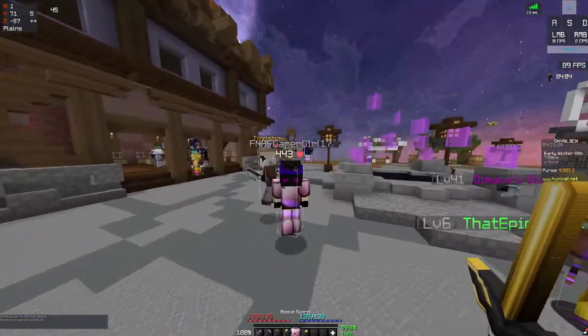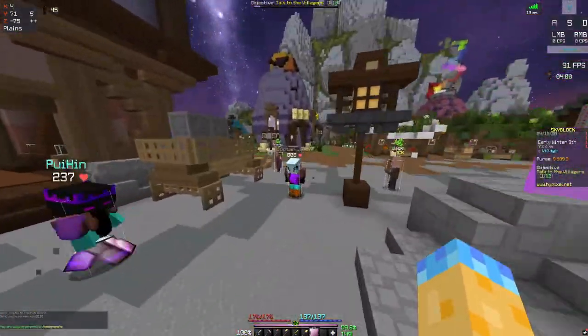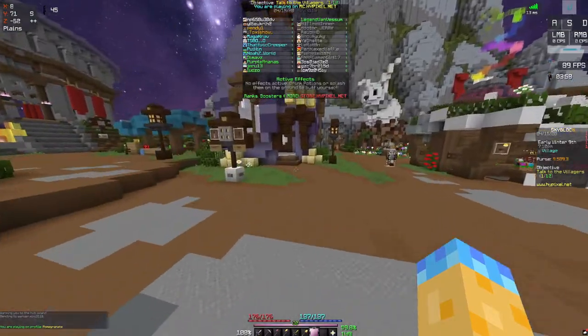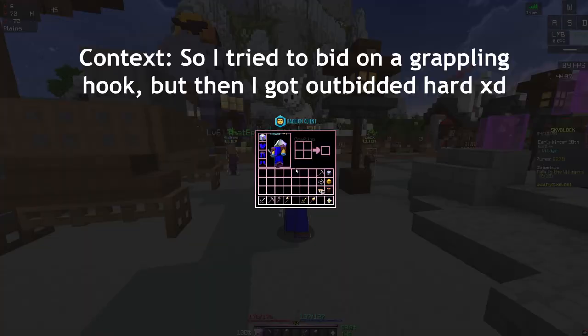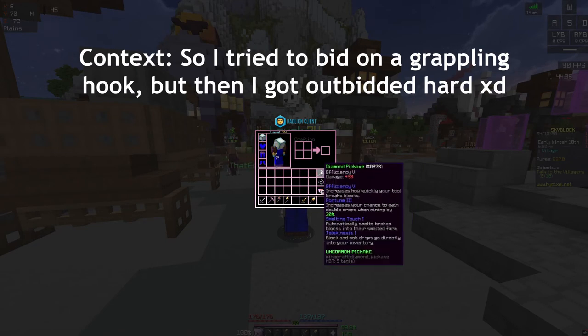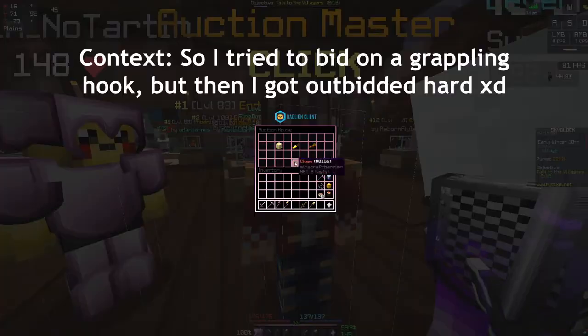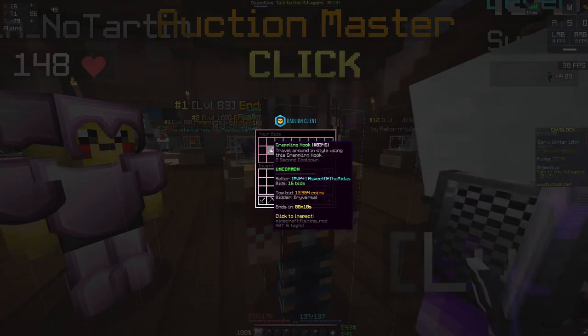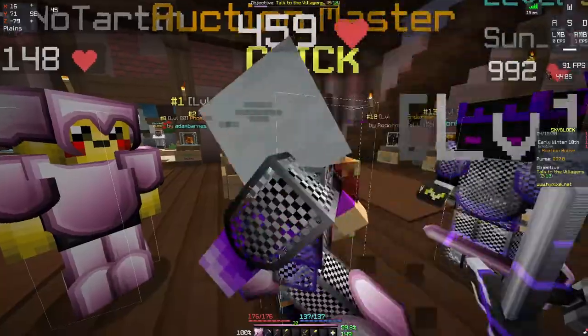Next thing we need to do is put this money away into the bank. Alright everybody, so about 15 minutes has passed. Now, the grappling hook in the auction house — I'm pretty sure it's still going. It's about to end. Look at that — it went all the way up to 13.9k, which is quite insane for a grappling hook.